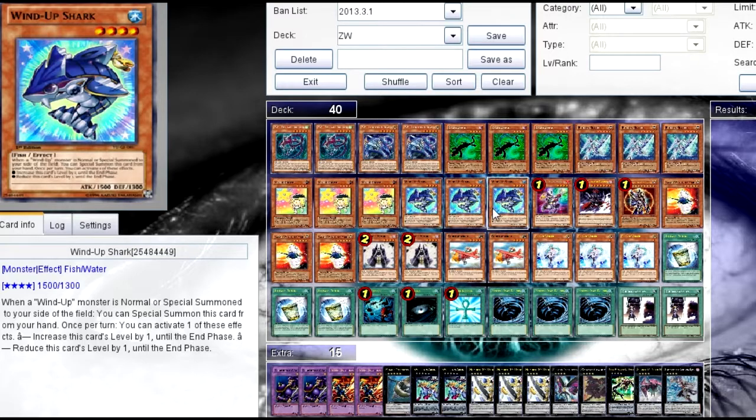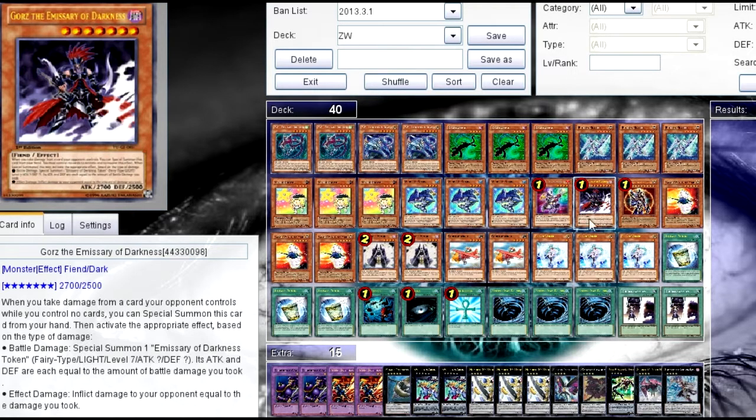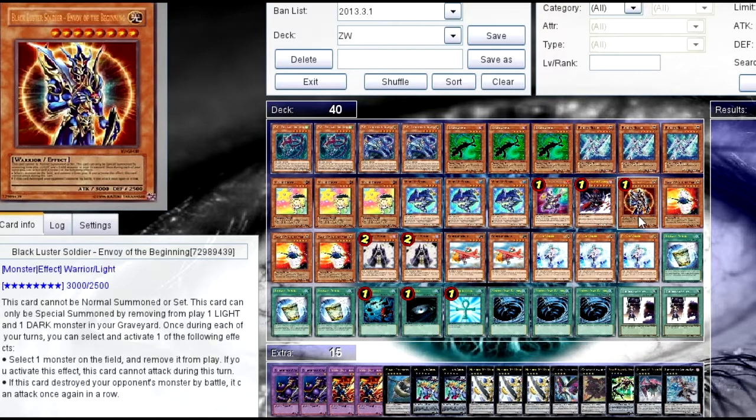Three Wind-Up Sharks, because you can do rank 4s or 5s, and a Wind-Up Magician so you can special summon some Wind-Ups. Gorz, just because I like having Gorz in there since you don't play any traps. BLS, because you play a lot of Lights and Darks.